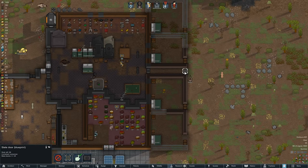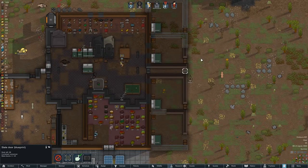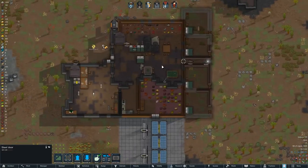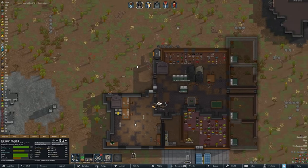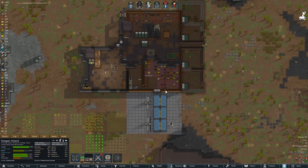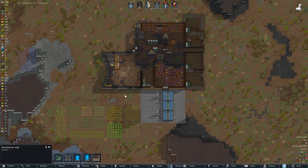If I make a slate door, it gives 200 strength but it's much slower. I think I'd rather just have another steel door. There's only 25 steel so we'll get that — they open and close faster than the stone ones. And Highland reached level 10 in construction, which is great — more constructors is always good.